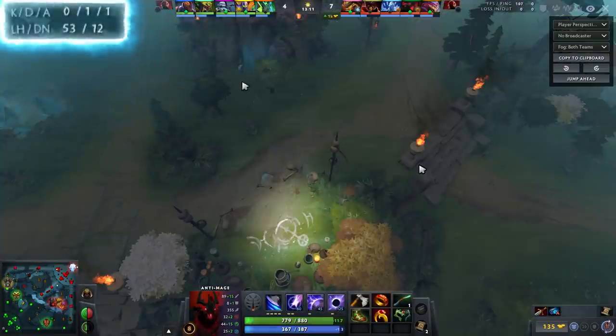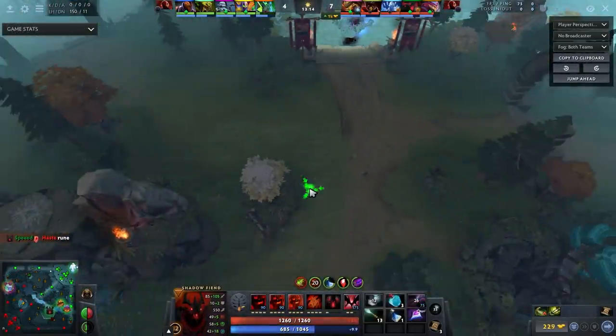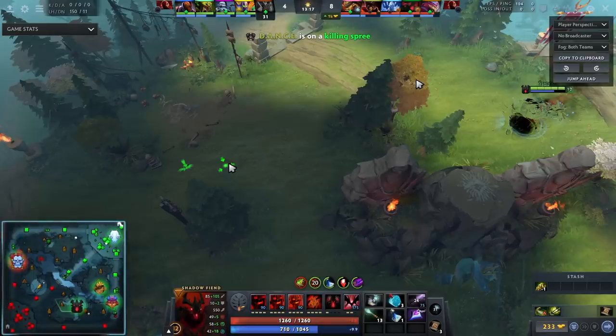Especially when this AntiMage was not having a great game — he's 0-1-1 with 50 CS at 13 minutes, having a horrible game. I want to make sure he continues to have a horrible game. So I buy the Shadow Blade, hide it, and immediately invade where I think he's going to be. He's not shoving the bottom wave or the mid wave, so he's probably in the jungle.